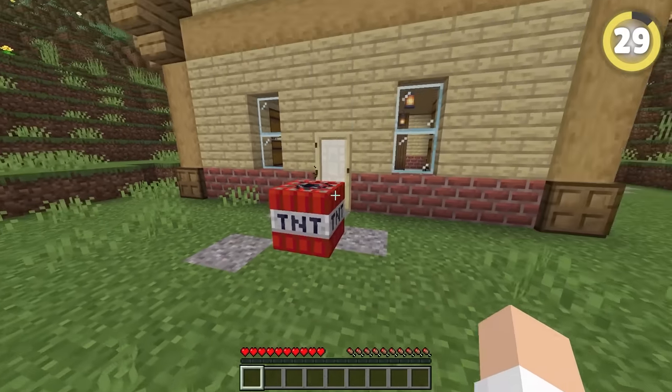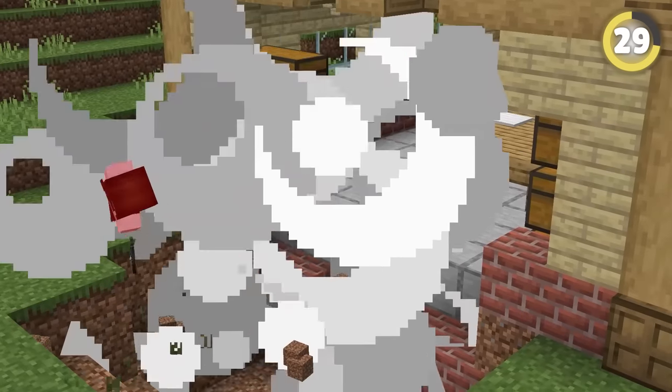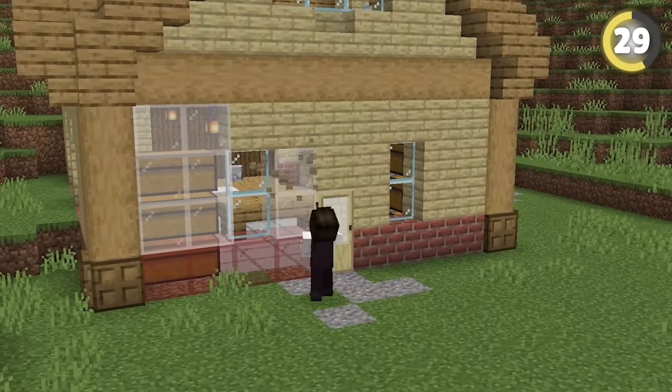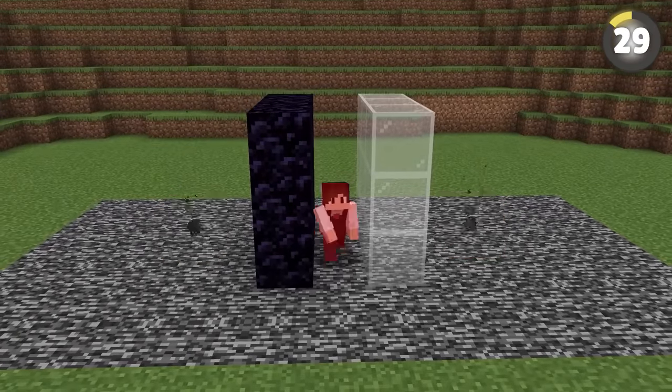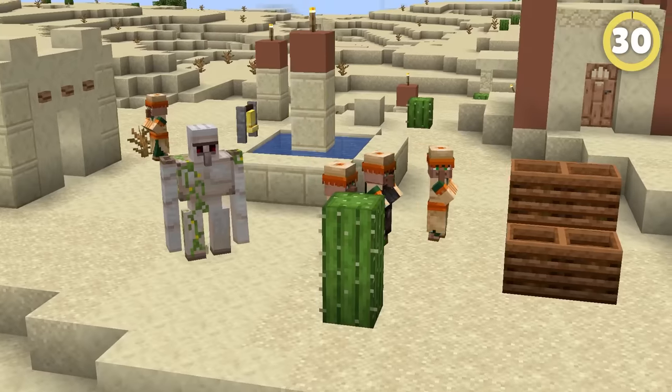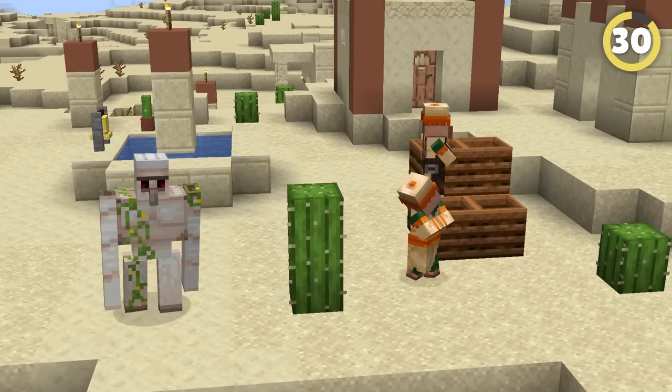When there's a piece of TNT about to destroy your base, make sure your house has more windows — because glass is surprisingly blast resistant. Obviously it's nothing compared to obsidian, but it does have a chance of protecting you.